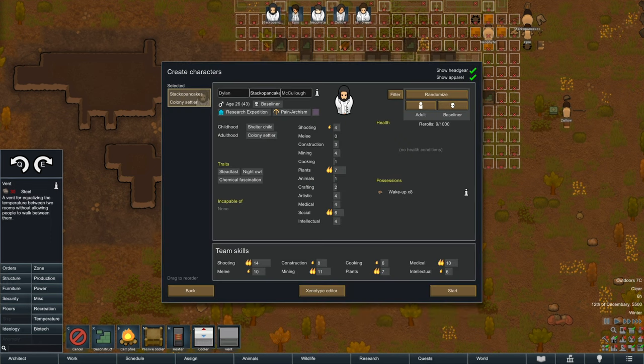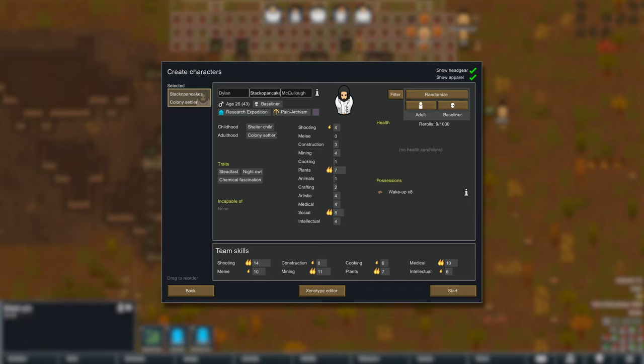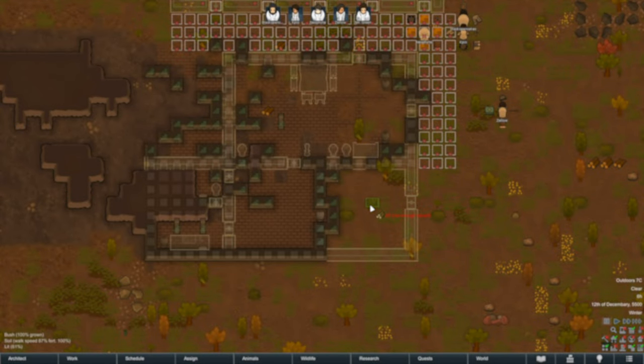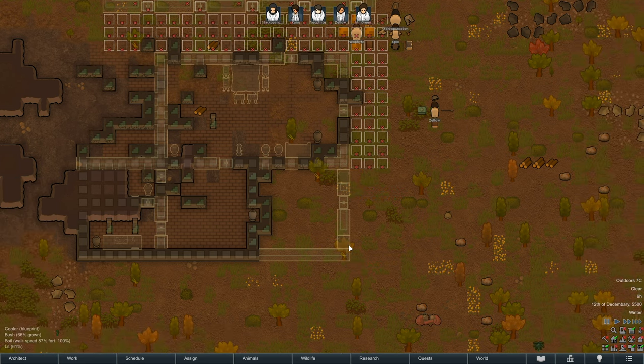First up is Stack of Pancakes — I had you for a bit but you didn't really get to do a whole lot before it all went down, so I'm adding you in first to ensure you get a proper go. You are Steadfast, a night owl with chemical fascination, and you're coming in with eight wake-up, which is pretty cool, but I don't really know how to source more wake-up unless we get lucky, so hopefully you don't get addicted. Your chemical fascination is maybe a bit of a problem, but your plant skill is high enough we can maybe fulfill that with Smokeleaf or Psycheite Tea.